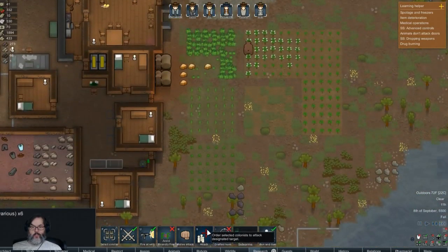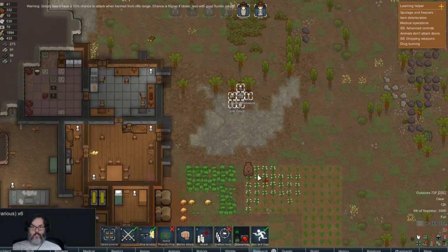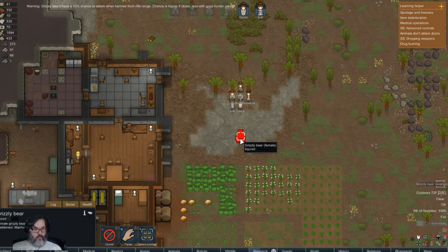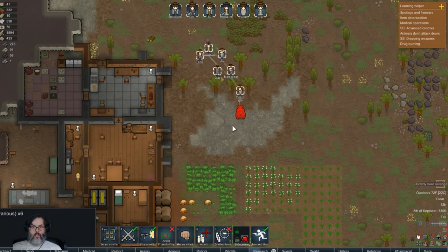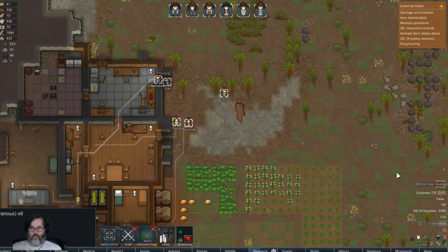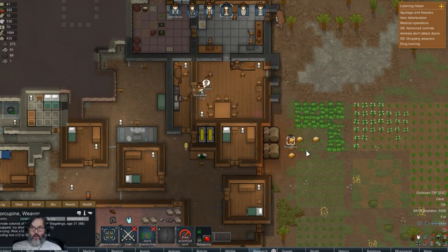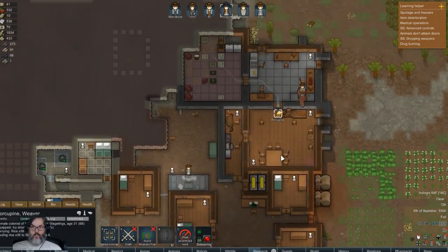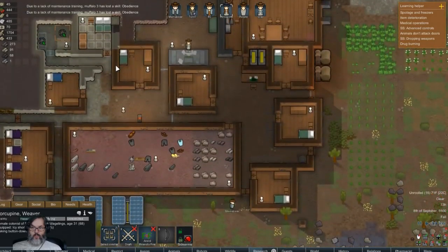Everybody can I get you guys out here right about there, because I don't like that bear being there. All right, we're gonna hunt you. There we go, awesome. Porcupine, while you're right there, can you haul some rice? That would be helpful. All right, there goes the bear.